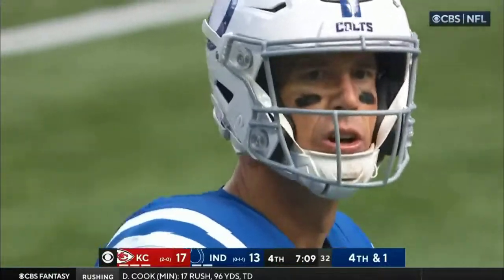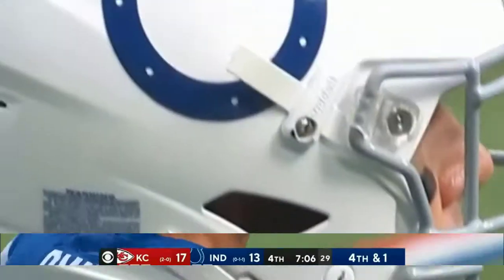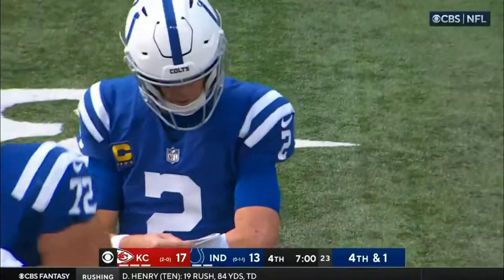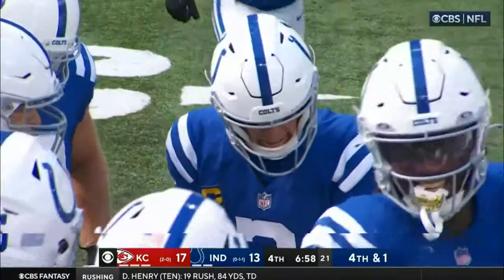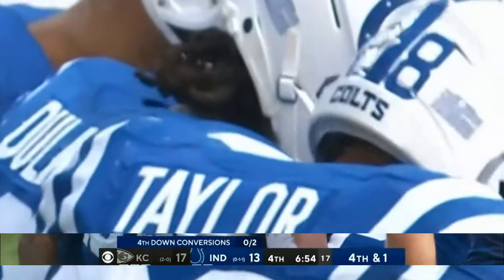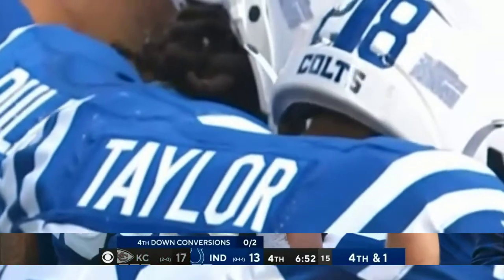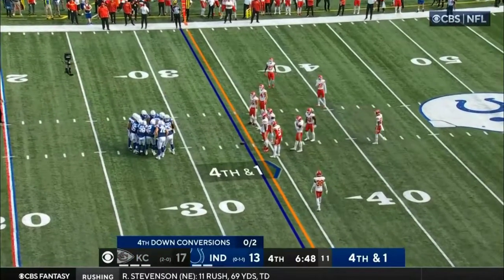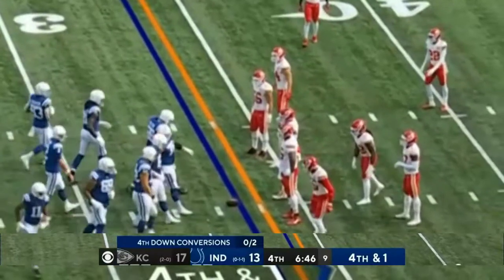The Indianapolis Colts trying to pull off what would be a massive upset if they can get a fourth-quarter touchdown here. Here is fourth and one — they've had fourth and short multiple times in this game and have gone for it. They're 0 for 2 on fourth down. Blitz off the slot on Matt Ryan when he tried to pass. They stopped him on fourth down on the short yardage.